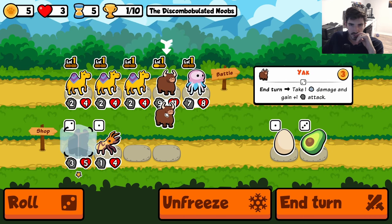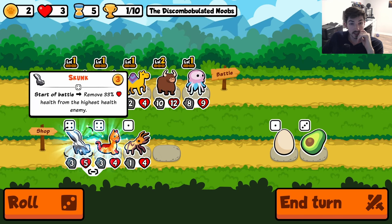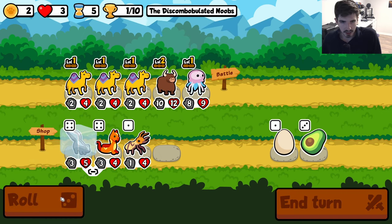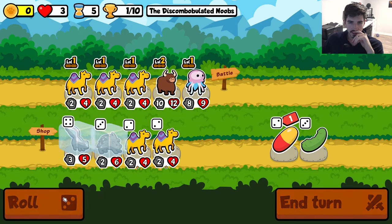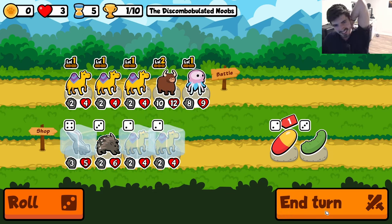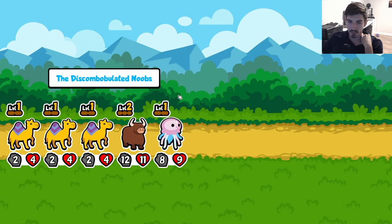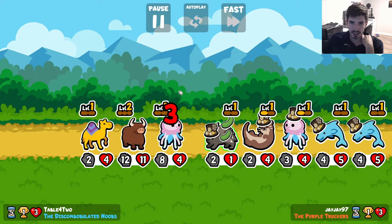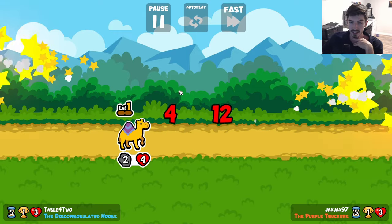Now we get the level. Who do we get? Skunk is huge. Let's keep him cooked up a little. I think this is the best tier four we could have gotten, to be honest. Let's just do a boatload of dromedaries. The reason why we like skunk here is because we don't need him right now. Nobody's that big health-wise where we have to start worrying about getting a skunk out there ASAP.